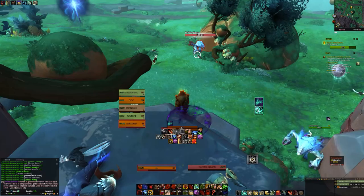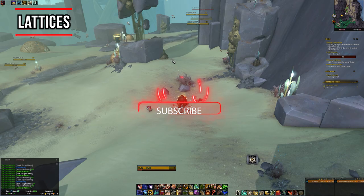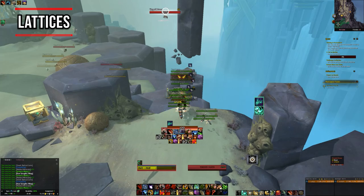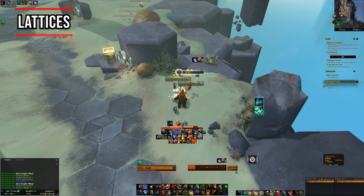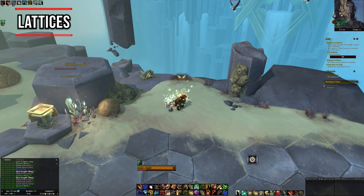The next set of materials you need are the Lattices. Even though they're green drops, they're quite uncommon — roughly a 2–4% drop chance from the relevant creature. For example, if you're crafting a frog mount you'll need a Buffonid Lattice, which drops from frog mobs. Killing an elite or rare of that creature type gives a much higher drop chance: Accelerated Buffonids have about a 6% chance, while the rare Gork Ek has a 12% chance. Target rares as often as possible.